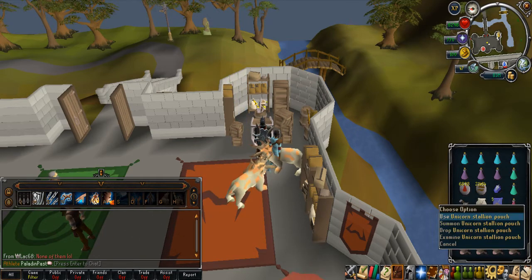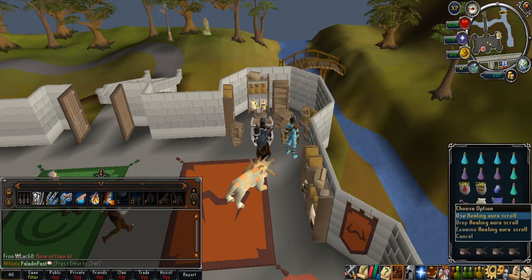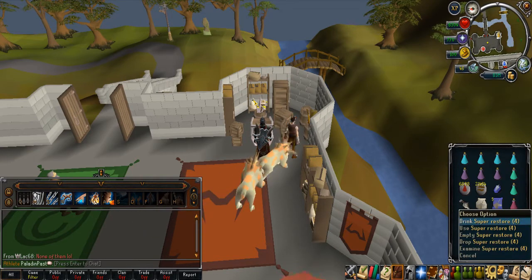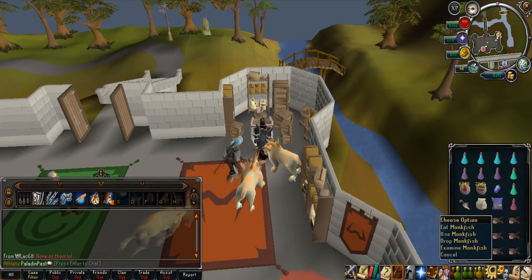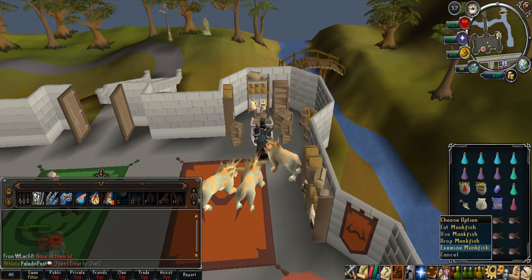In terms of familiars, I'm using a Unicorn Stallion with the Healing Aura Scroll, and I have a Super Restore just in case my Summoning Bar drains. I have Monkfish, or you can replace this with any type of fish, but you really don't need it — it's mostly as a backup in case something happens.